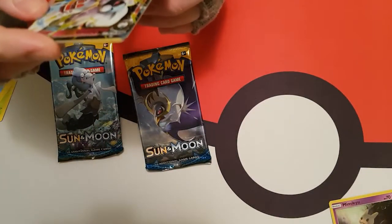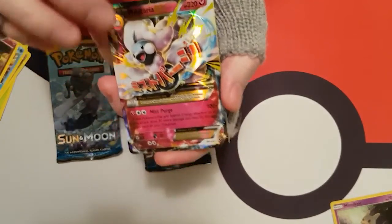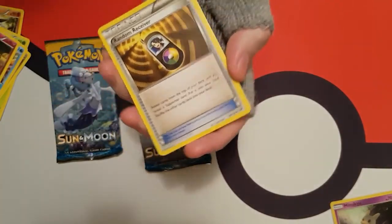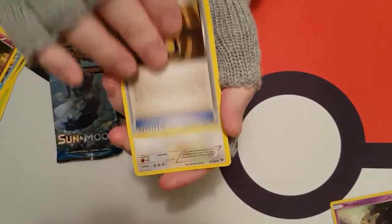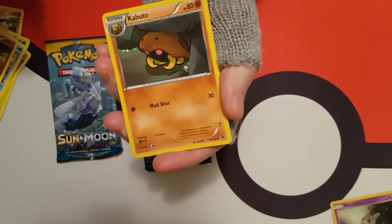What have we got? A Mega Altaria X. Nifty — that's pretty cool. A Random Receiver. A Kangaskhan.